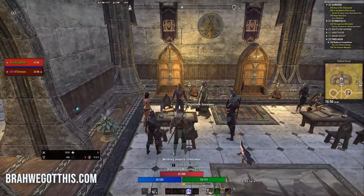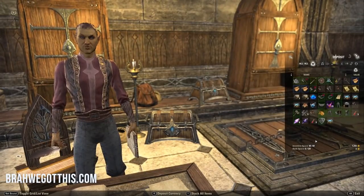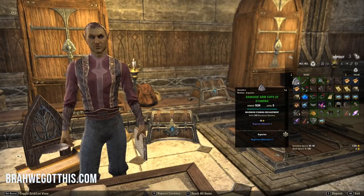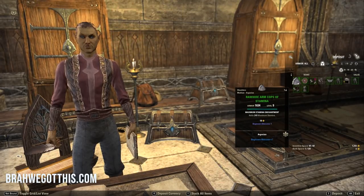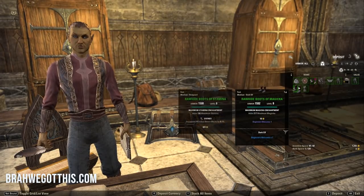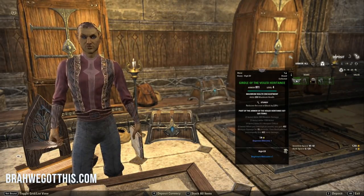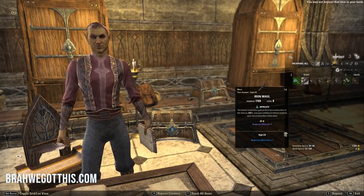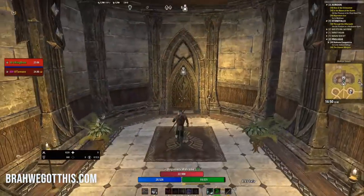We're going to go over to the bank and talk to this person. We have 120 bank slots. I'm going to deposit the staff, medium shoulder, heavy legs, medium boots, and everything else. Just deposit everything right now since we have the space. We'll keep the ornate stuff in our inventory. The reason I want to bank these items is because we need to keep some researchable items — you can research and deconstruct from your bank without needing them in your inventory.